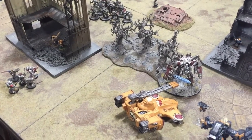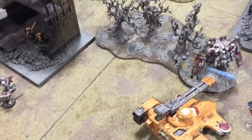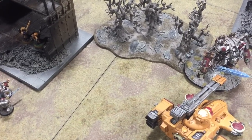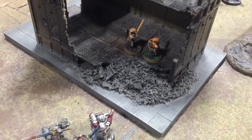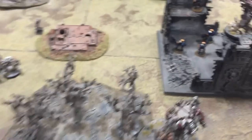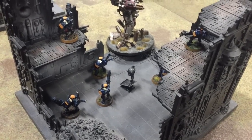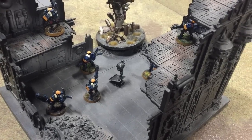A pretty brutal round of shooting and psychic phase. In the psychic phase the Librarian cast Psychic Shriek at the squad over there — a pretty awesome roll meant those guys were wiped out. Down here the other squad needs to take a morale check — they got mostly barbecued by the incinerator. Over in the centre the two stealth suit squads got a lot of attention with flamers and psycannons, but only two models taken off, which considering the amount of firepower was not too bad.